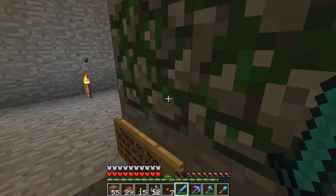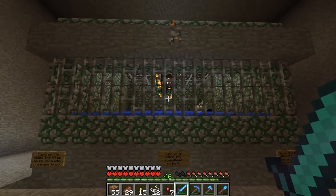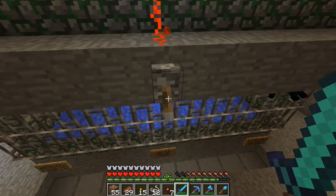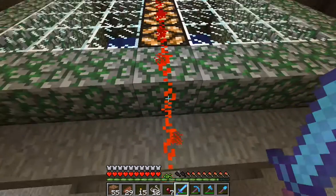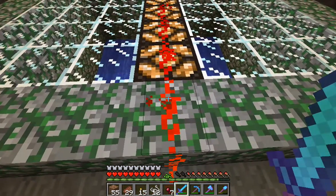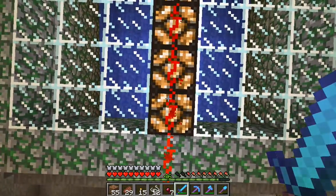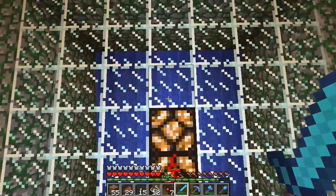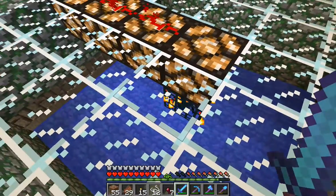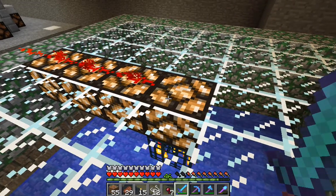If there's some XP floating up there that you can't reach, just jump up and you'll get the XP. There's your light switch across the top so you can reach it from the floor — you've got redstone across the stone facing across the top of the spawner.